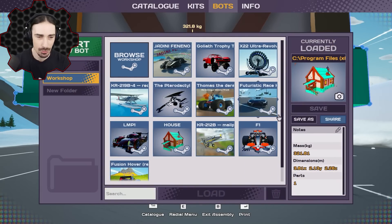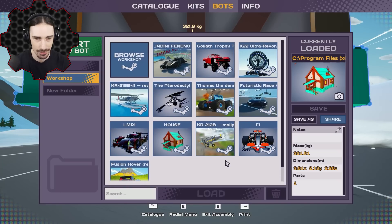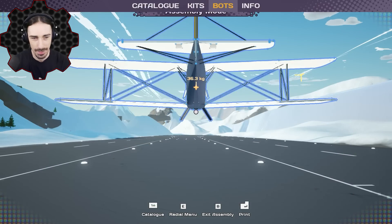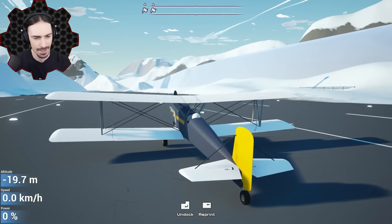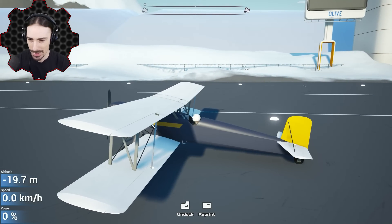This is one of the few stationary objects I've seen. Since we're on the airstrip, let's spawn in an airplane — this is the KR-212B. Take a look at this, this thing looks beautiful. It actually has a speedometer, altitude, and power on the screen.